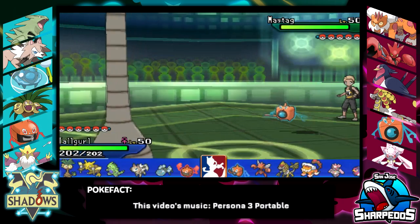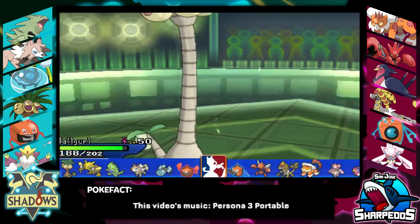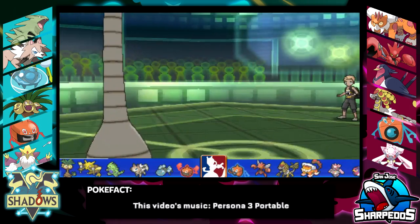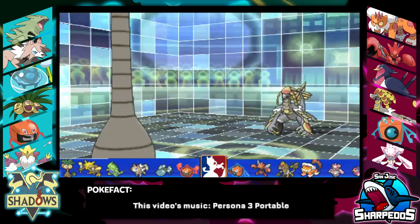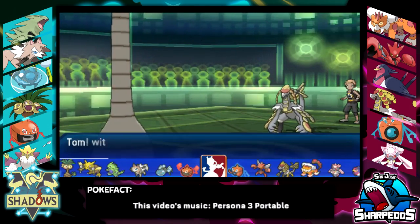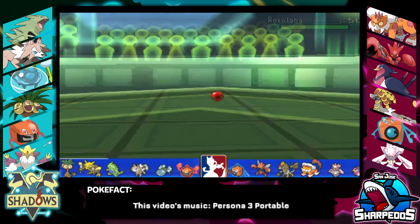I do get the lead matchup nailed here. I was really worried that he would lead with Scizor, but I could also see him leading with his Landorus — which, unless he had the Fightinium Z, he could not one-hit KO my Exeggutor. So that means I get Trick Room up immediately. And if he did lead with Landorus, the Frisk ability would allow me to see which Z move he had too. So I figured no drawback leading with my Exeggutor.